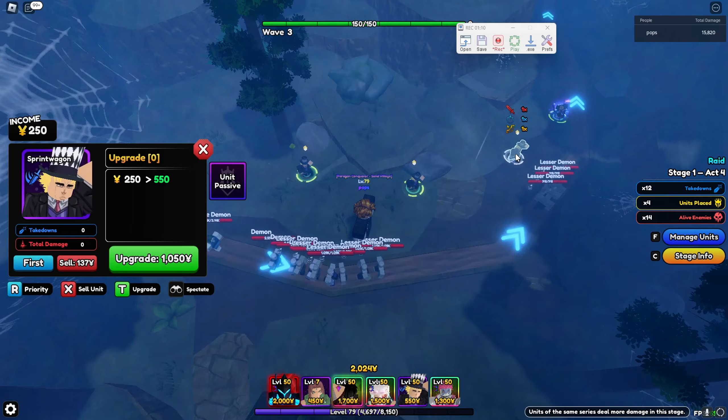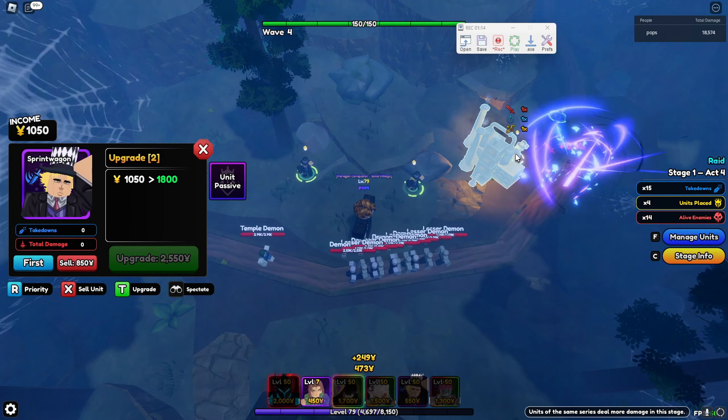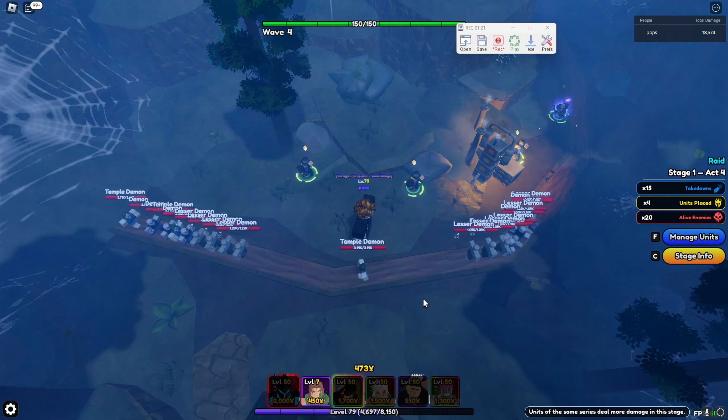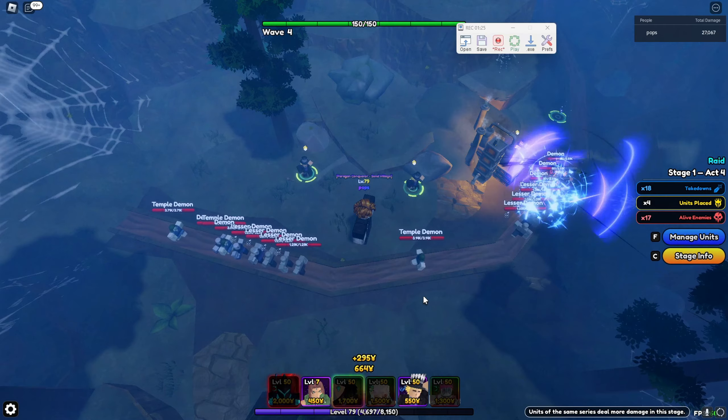Now what you want to do is spam click on the unit and use the keybinds to upgrade your farm. That's what I do and what I recommend. If you don't want to use keybinds, you can click on the actual UI itself, but I'd recommend just using the hotkeys.